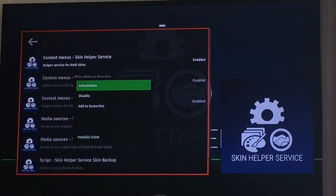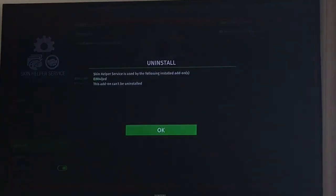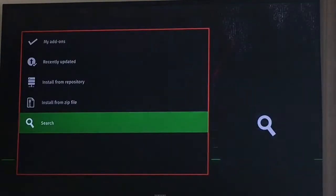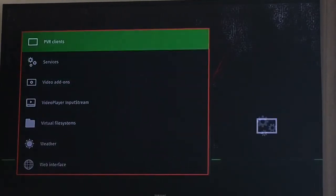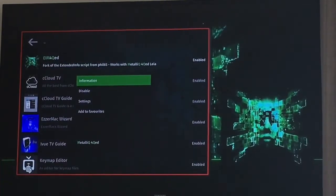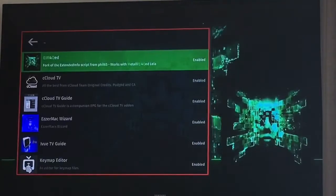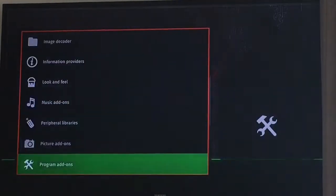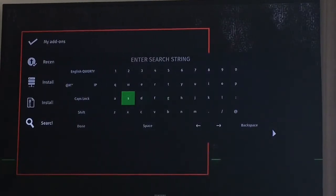So it's sorted. If you go to information on it and try to uninstall it — I want to back out of this actually and go to my add-ons, then program add-ons. We're just going to delete this and put it back on, to show you how to do it. Go to information, then uninstall, and yes — that's uninstalled. Now we want to go back to search and put the skin helper in again.